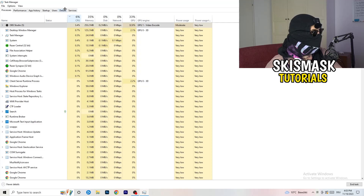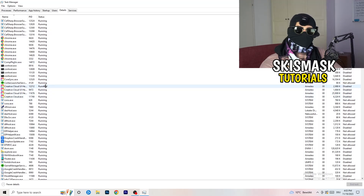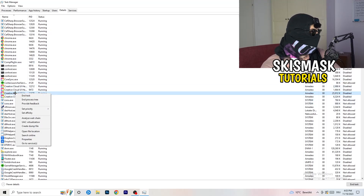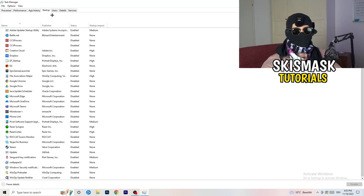Once you're finished with that, go to the Details tab on the top left. My game isn't running right now, but you'll do the same thing to your game. Right-click your game's process, go to Set Priority, and set it to either High or Above Normal. You need to check which one works better on your PC — test both and stick with whichever performs better.